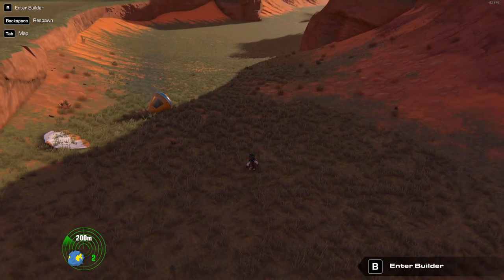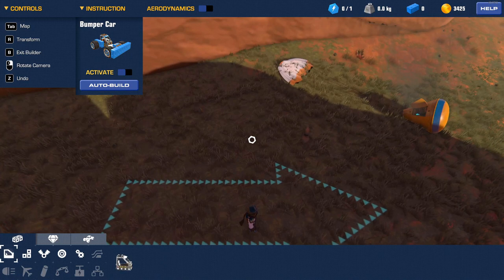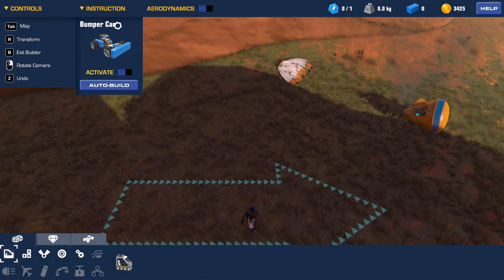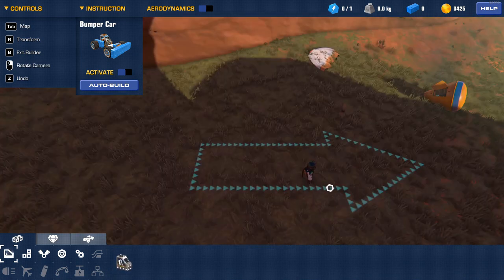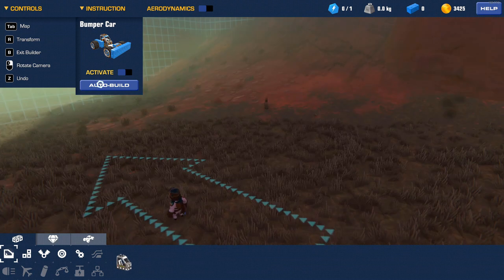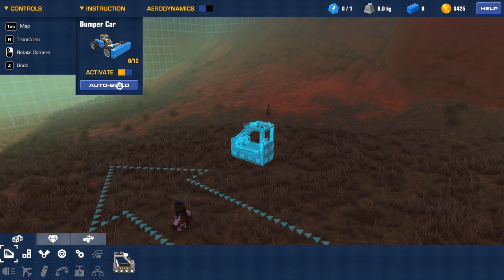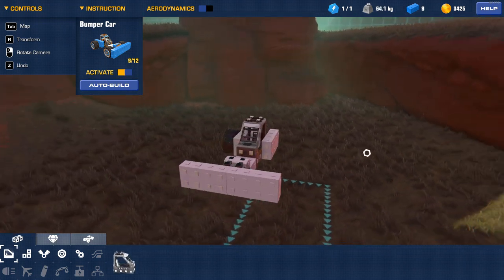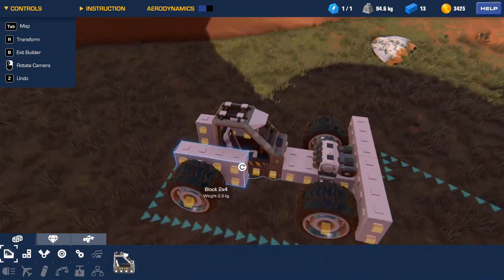Okay, so what do we do now? Enter builder. They're just going to give me a little tutorial thing. They want to do a little bumper car — I can bring everyone through a little tutorial here. They're just going to have me make a car. I'm hitting auto-build, activate — there we go, it's going to automatically build it for you.